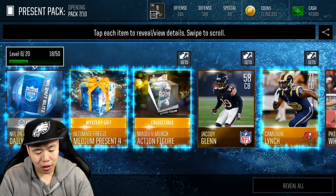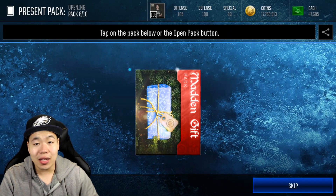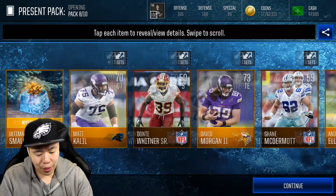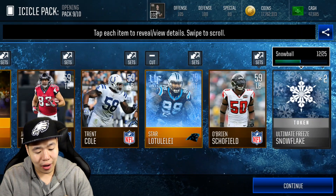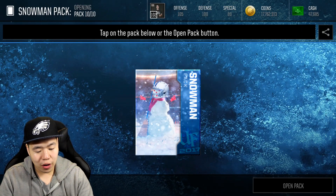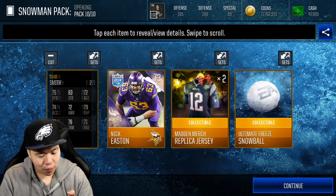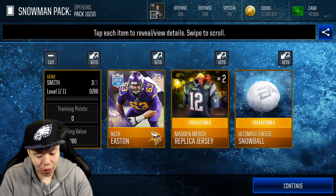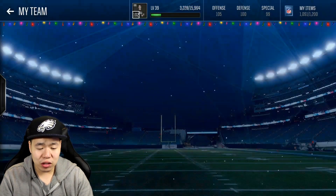We get the elf pack — free merch, and you can get a free item or stamina. We get the Madden gift which gives you large presents and a collectible. We got present packs — gold presents are not bad at all. I wonder what the price of elite presents are going for, that's going to be very important. We get an icicle pack which you can pay with coins, so that's nice. We got a replica jersey from opening — yeah, there's a lot of cool packs available in store.